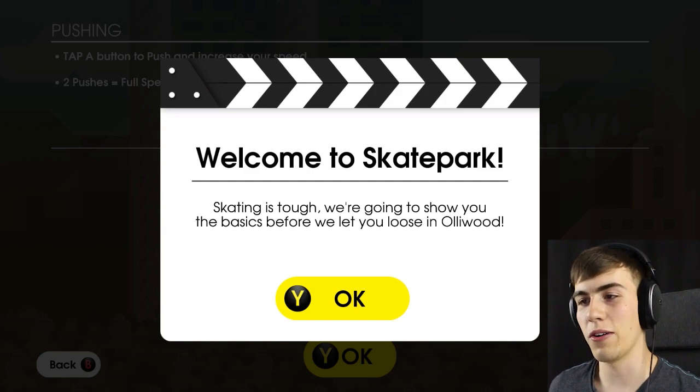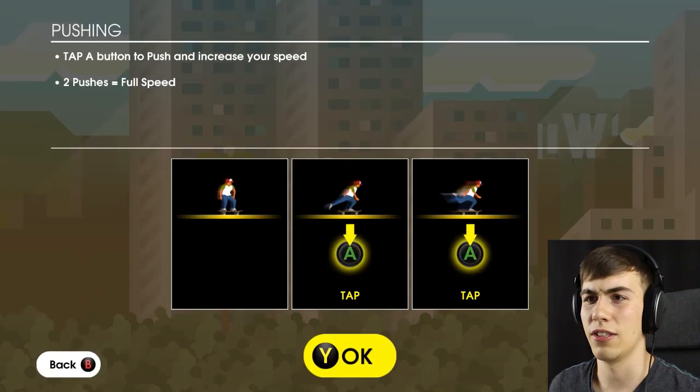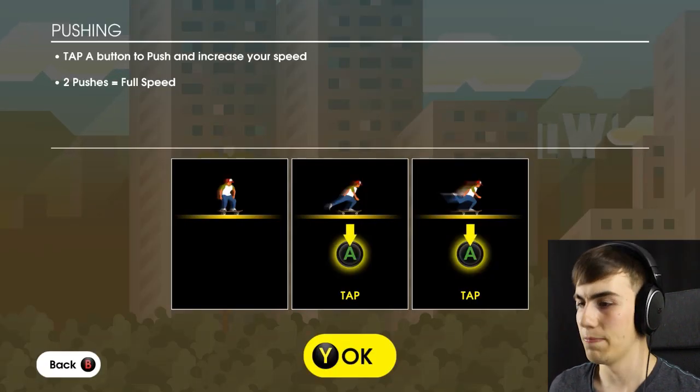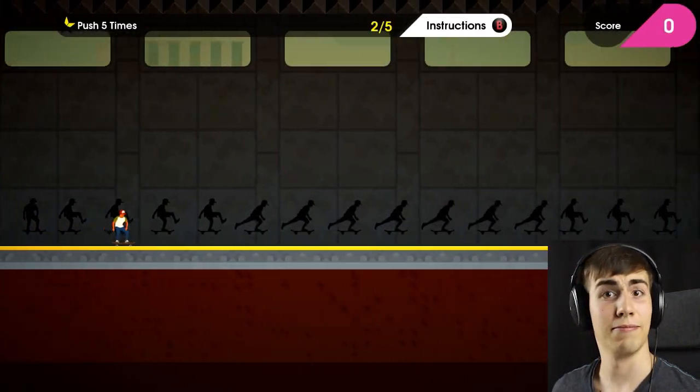Skating is tough. We're going to show you the basics before we let you loose in Ollywood. That's probably a good idea because I really don't remember much. Tap A to push and increase your speed. Two pushes is full speed. That much I can do. Look at that — I'm a pro.